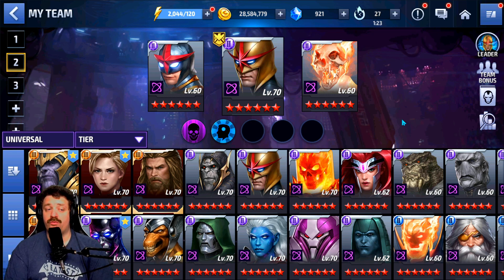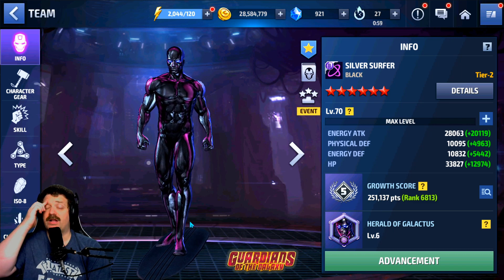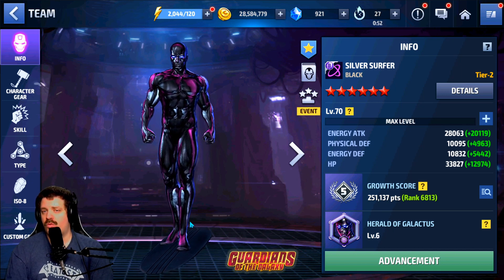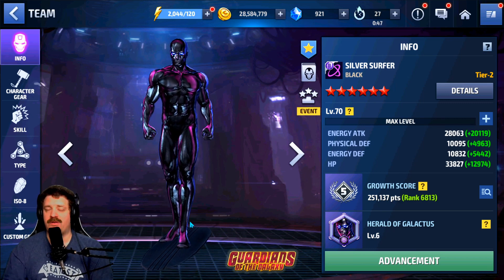It's a huge improvement over Jean Grey. In World Boss Ultimate he can clear higher than Jean Grey, he can clear Giant Boss Raid faster than Jean Grey, and he can clear higher Shadow Land floors than Jean Grey. So to summarize the comparison: they're pretty much even in PVP, but in PVE he is a lot stronger than Jean Grey. This character is, in my personal opinion, the number one Tier 3 Universal character in the game right now.